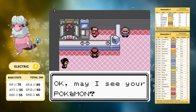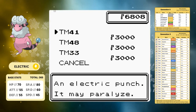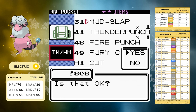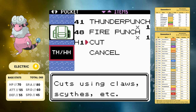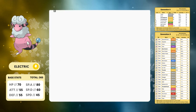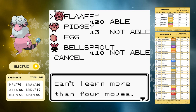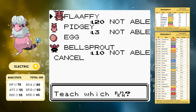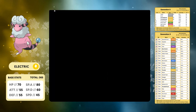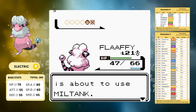That brings us to Goldenrod City where we do a bit of shopping. Our friendship isn't high enough to get Return yet, but we're going to buy the elemental punches. I wasn't checking my TM learnset so I picked up all three - I sold Fury Cutter and Mud Slap since we can't learn them anyway, and I picked up Ice Punch too, though we actually can't learn that either. If we could learn Ice Punch this would be a ridiculously good run because the elemental punches in Gen 2 are just ridiculously good. We get rid of Growl and teach Fire Punch, giving us more coverage against Steel types - a ridiculous moveset for this point in the game.